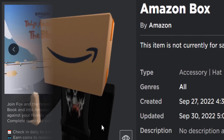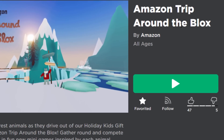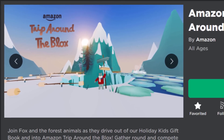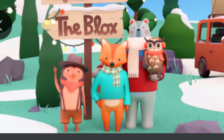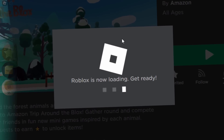Let me show you guys how to get it. We will in fact need to play this game — it's called Amazon Trip Around the Blocks. I'm not really sure what this game is. It looks like an Antarctic Christmasy thingy, like some family adventure thing with woodland animals. Let's go and join the game and try to get this box thing.